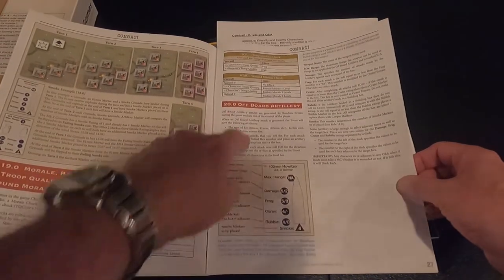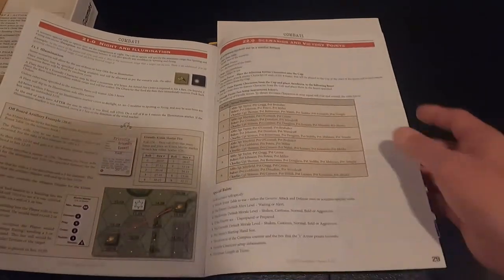Morale, rally, troop quality, and wound morale checks. Off-board artillery — that's cool, I haven't seen that in any of the playthroughs so far. And night and illumination, so we can have some night combat scenarios, and victory points.